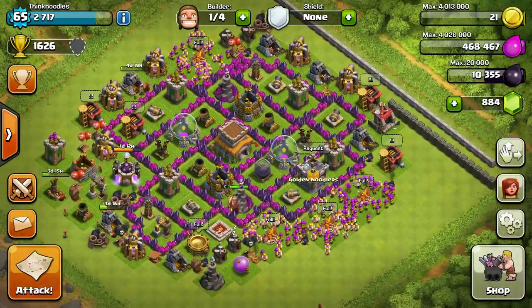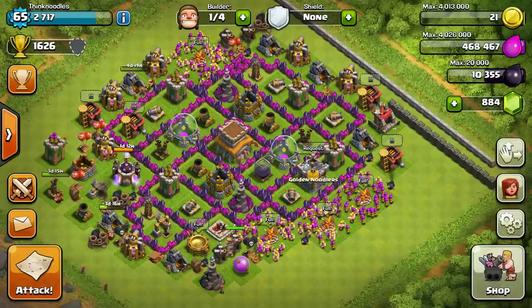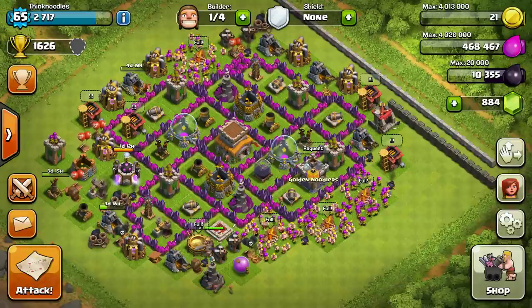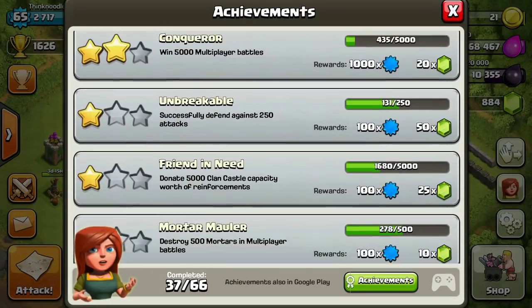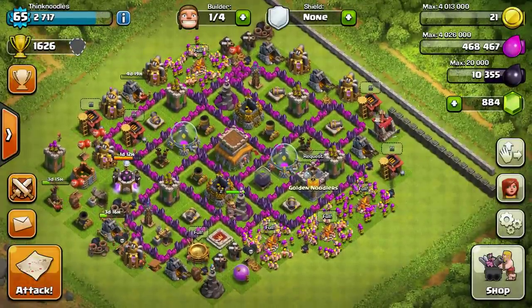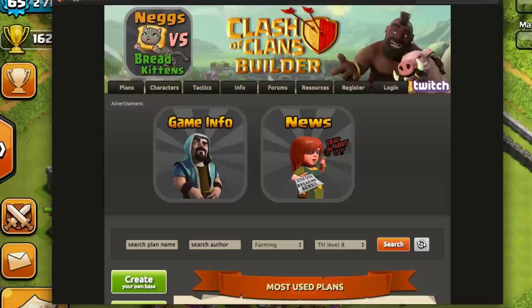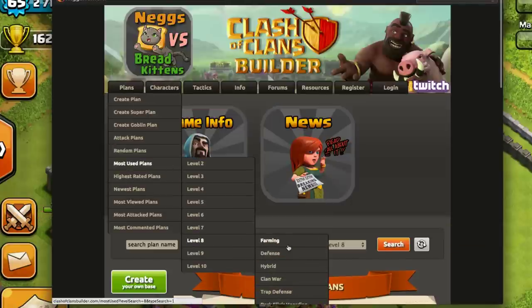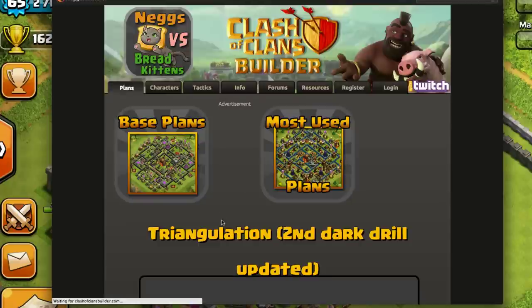Let me show you the base design I'm going to use on Clash of Clans Builder. Right now trophies aren't that important to me — I'm still far away from 2,000 gems and the crystal league at 2,000 trophies. It's more important for me to save resources and upgrade my stuff. So it's a farming base. On clashofclansbuilder.com, I've gone to 'most used plans level 8 farming' and I'm going with the most popular one — called 'Triangulation Second Dark Drill Updated.'